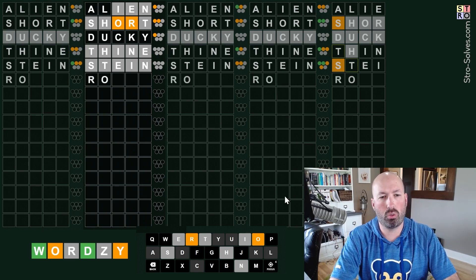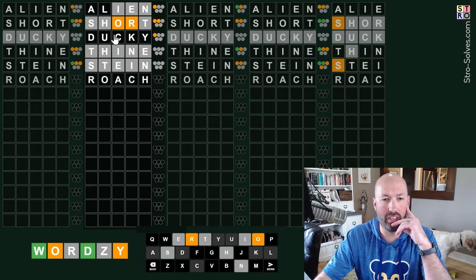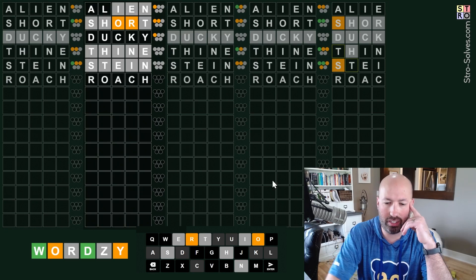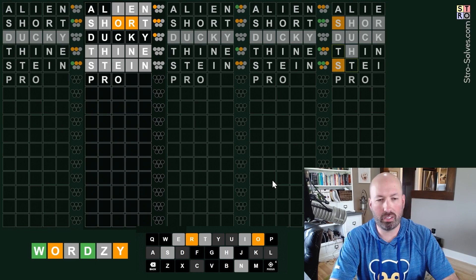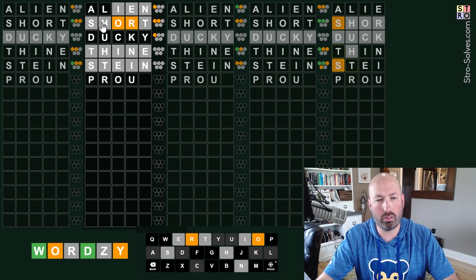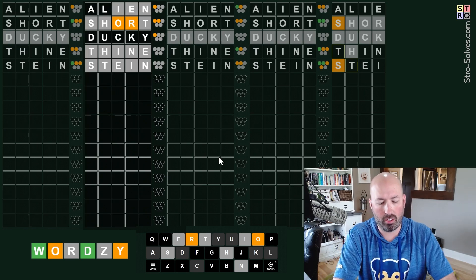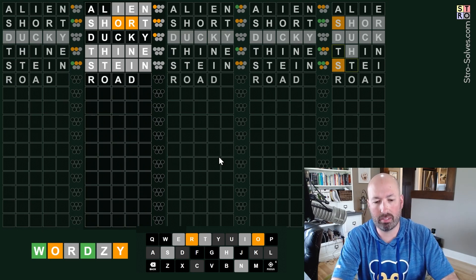What about R, O... L... Ooh, roach. Roach could work - R, O, A, C... oh, we don't have an H. Not an H. E, R, O... we need something. Proud? But we only need one from ducky and one from A and L. R, O... A... Road. Road works, but you need another letter. I was going to say Royal, but we only have one from A, L. Okay, I'm not sure on that one - let's come back to that.